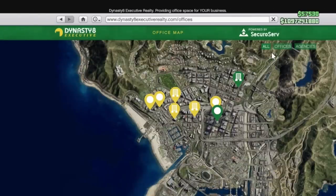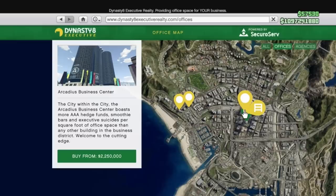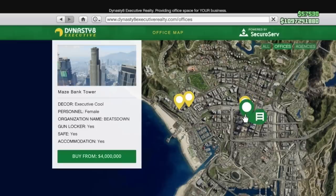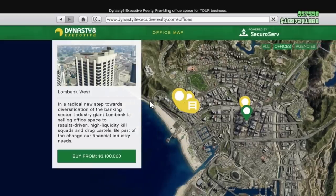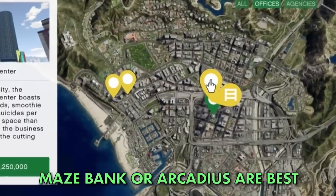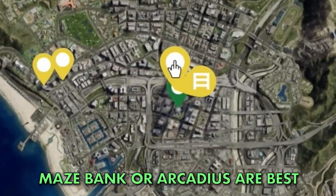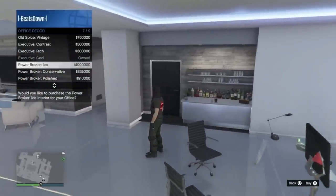Before you are able to buy a warehouse, you need to get yourself a CEO office and they start at 1 million dollars, with the most expensive location costing 4 million dollars at the Maze Bank. The location for your office isn't massively important, but ideally you'll have either the Maze Bank or the Arcadius building as they are more central, meaning sourcing crates will be a little quicker.